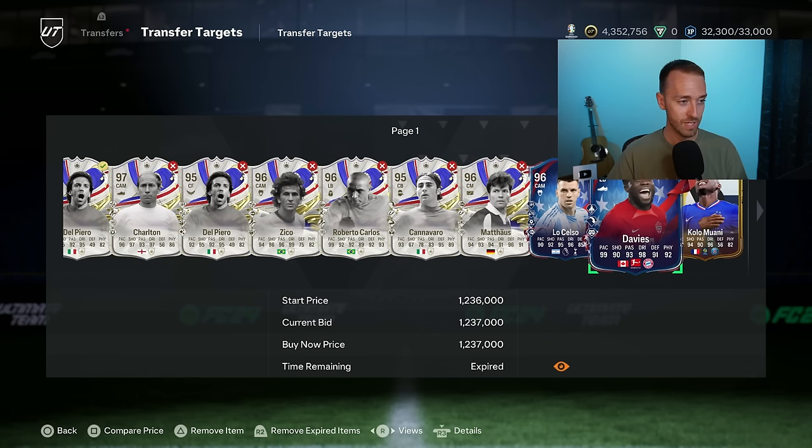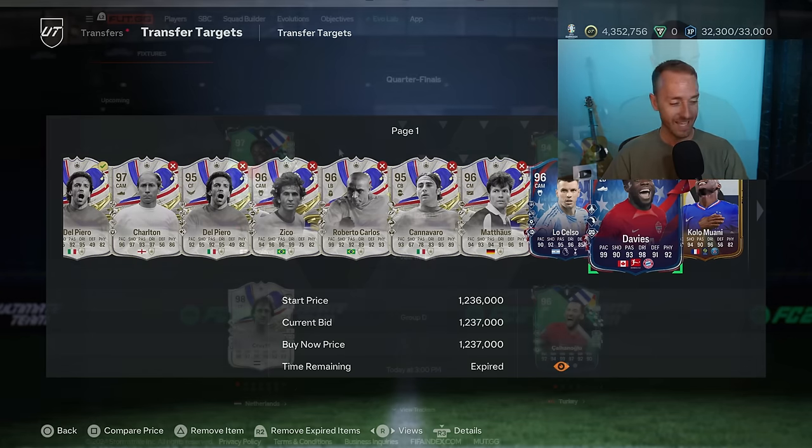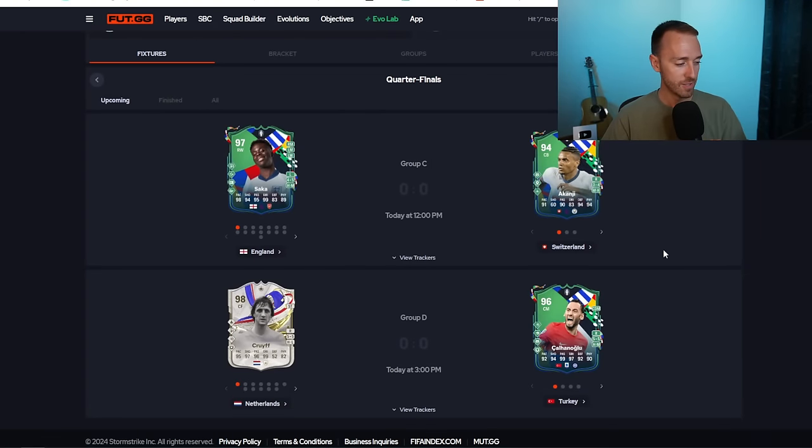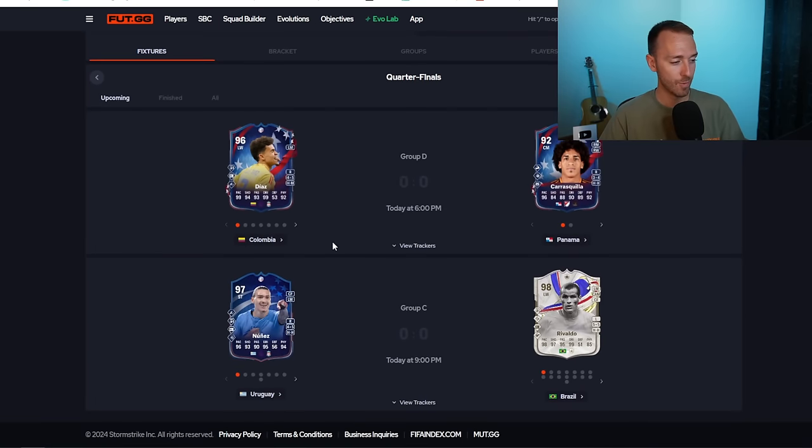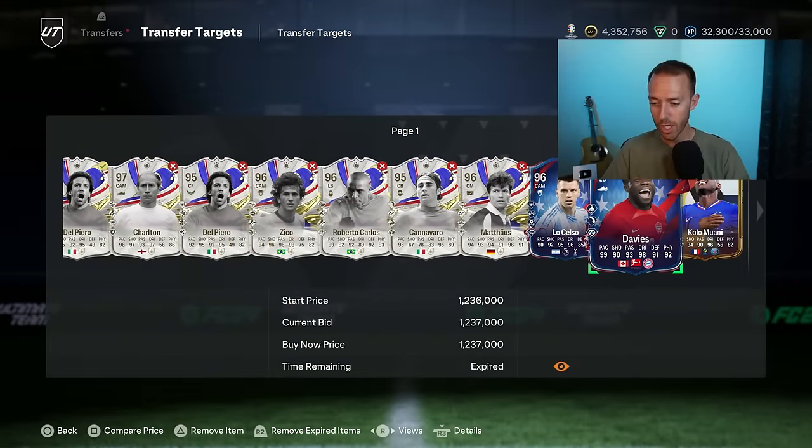Davies is going to go to a 97 rating here pretty soon. And then of course you've got the big games today with England vs Switzerland and Netherlands vs Turkey, and in Copa America two big games as well: Colombia vs Panama and Uruguay vs Brazil. So a lot of cards potentially getting upgraded late tonight and early tomorrow morning.